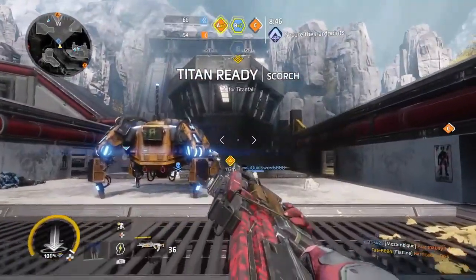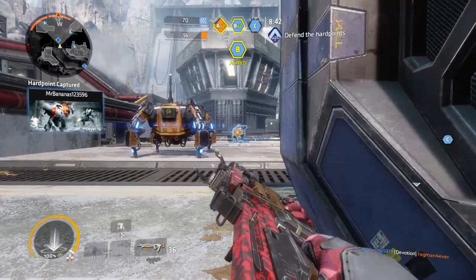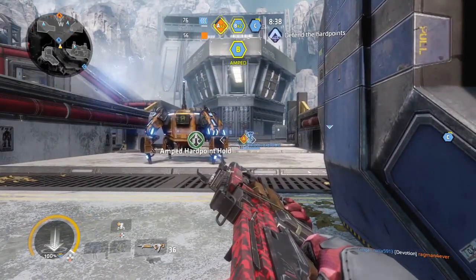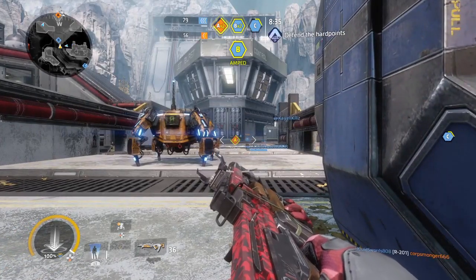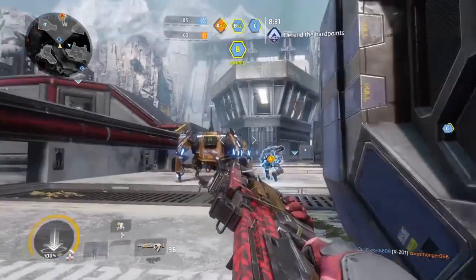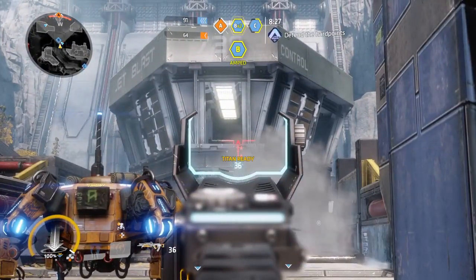The downside to some of these Holopilots is that they are very easy to kill. They could just walk right into a wall and then they would disappear. If they get shot, they would disappear. They are very weak — they can't take any damage. In certain situations when you call them out they'll just disappear instantly. So they do have some downsides, but they can be very effective if used properly.